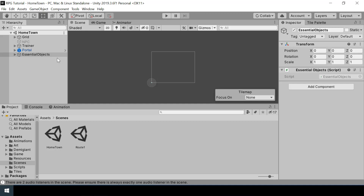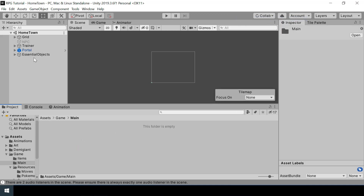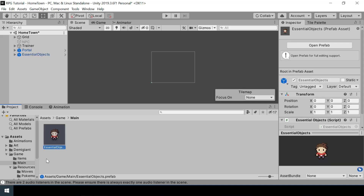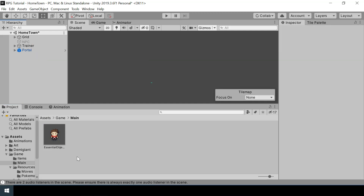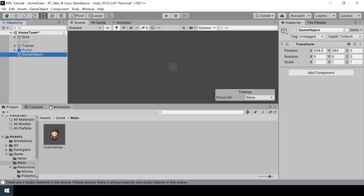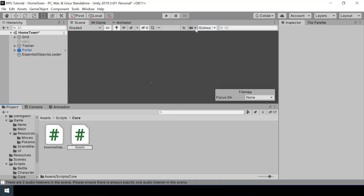In order to fix this, instead of adding the essential objects directly to a scene, we can spawn them automatically when the scene is loaded. I'll turn the essential objects into a prefab — inside the game folder I'll create another folder called 'main' and drag and drop the essential objects into it. Now I'll delete the essential objects from the scene, and to load this prefab automatically I'll create a game object called 'essential objects loader' and create a new script called 'essential object spawner'.